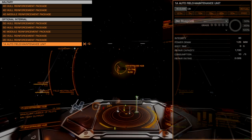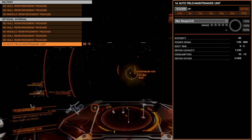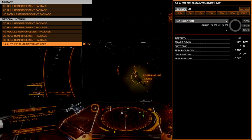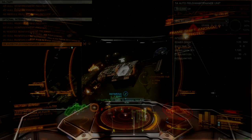The size 1 optional is a small auto field maintenance unit. This helps with the Chieftain's canopy, which is still fairly fragile even with a double module reinforcement pack helping harden it up. The AFM can be used to mend other systems in a pinch, but does not have the longevity to manage much overall damage.